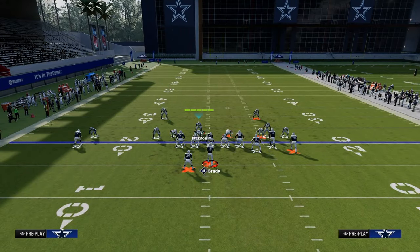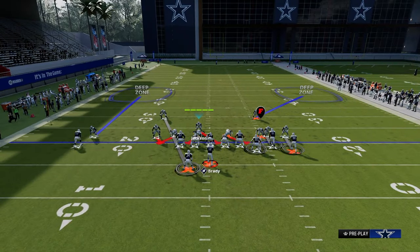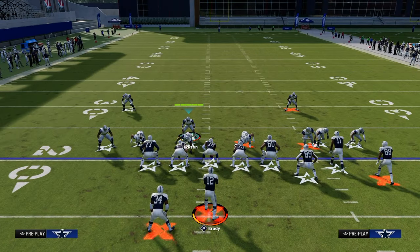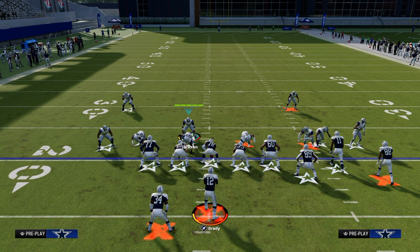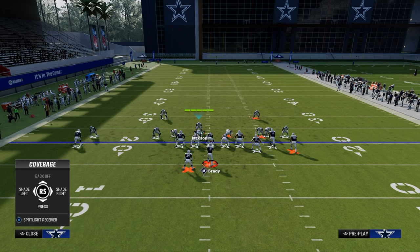I want to cover the manually shading part — individually shading players. Our default shade is inside and underneath, which is great for most situations but not great for tight end corner routes. The way to bag a tight end corner: hit Y or Triangle, then X or A depending on your console, then hit the icon of the tight end, and flick the right stick to the right or left depending on which side he's on.